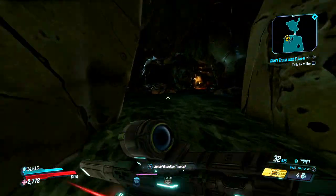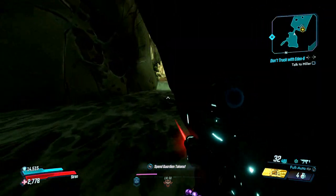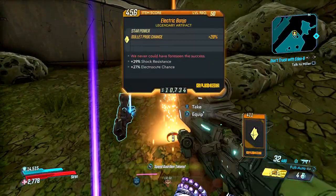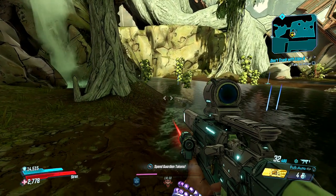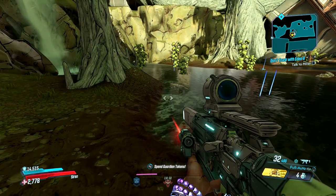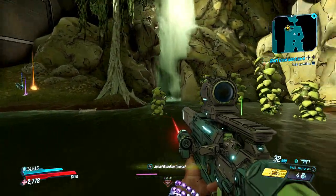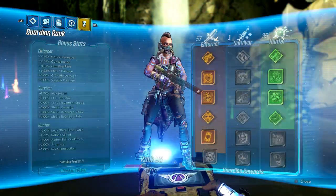Along with the XP, you'll also get legendaries — sometimes actually good ones. It's an okay spot, and while you're farming XP you'll probably get a good couple of legendaries here and there. These sell for like 10,000–15,000 each, which isn't bad. It's a simple farm — you just have to kill them. They're super weak to fire and have no shield, so it's incredibly easy.